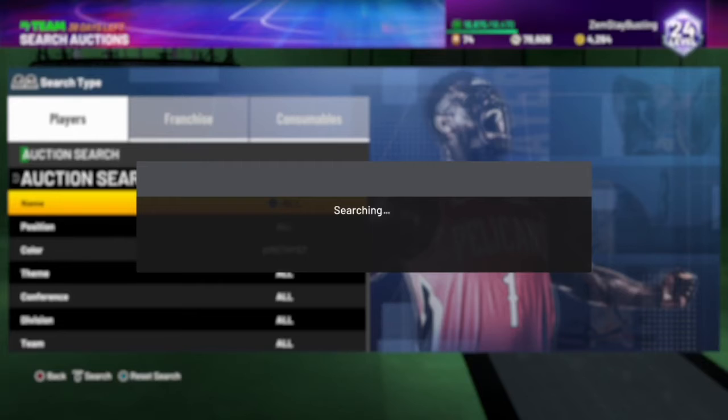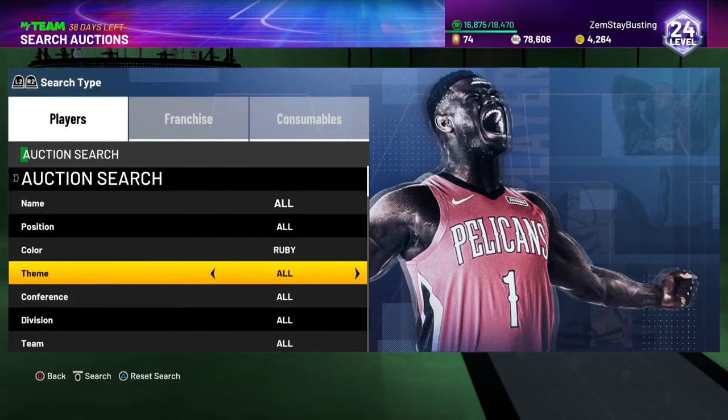I promise you these filters are gonna be active. The Amethyst filters are always good — people be selling their players just so they could buy packs and stuff, so they might throw them up super cheap not knowing the value of that actual card.